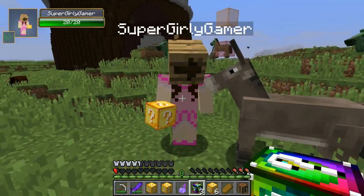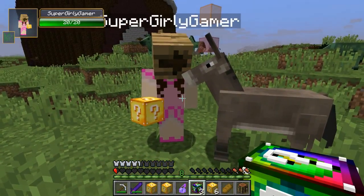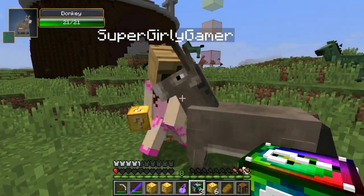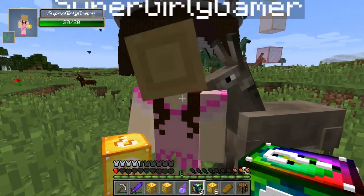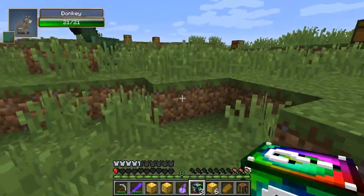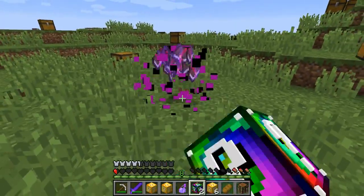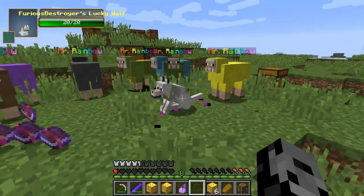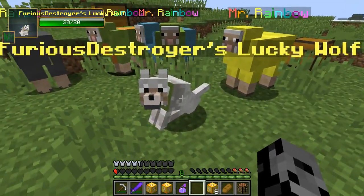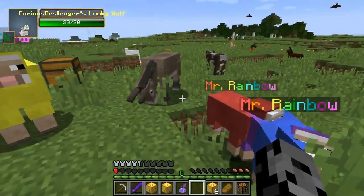Walk up to someone and say hi, give them one or more of these cookies, and have fun with your new friend! Hi! Thank you. You should say 'want to be friends or something.' I got diamond horse armor — and a lucky wolf! I don't know what to do with him, he's probably gonna die.